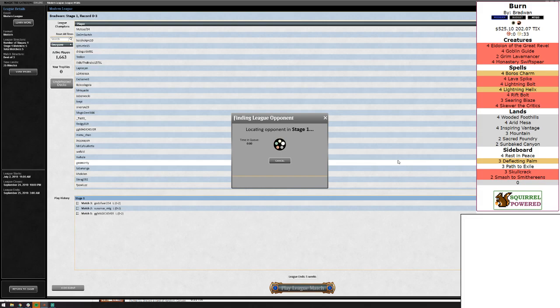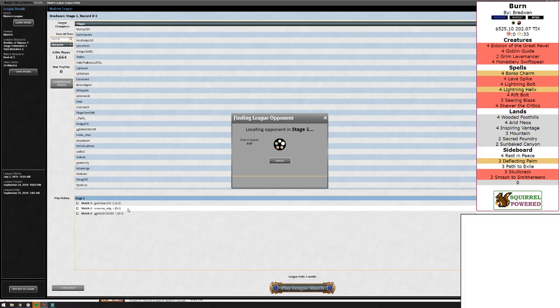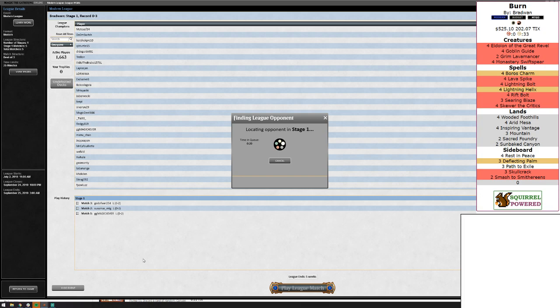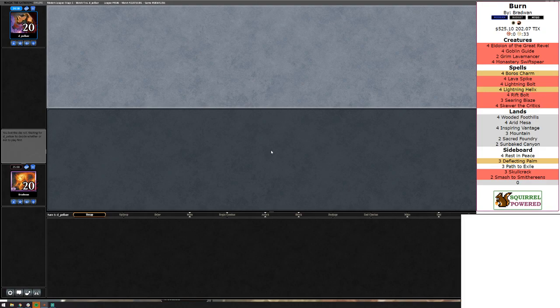I feel less sad about Game 3 than Games 1 and 2. I brought in Smash to Smithereens against that deck. I could've mulliganed harder, but they had those golems that make you pay more — I'm not happy about that last one. Only when I queue up Burn does this happen. That game was ridiculous — our bolts were costing five mana.